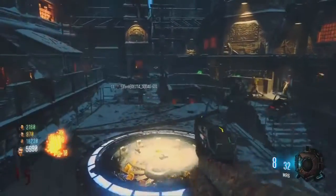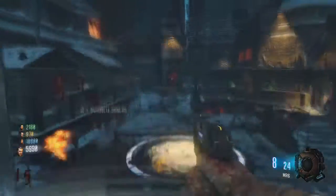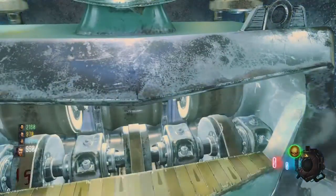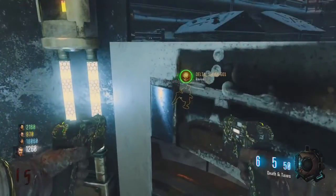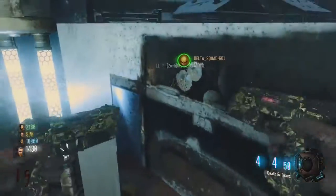I decided to upgrade my guns to Death and Taxes because I had enough money. This method was great because I could blow up the zombies and survive to the next round. Unfortunately, with there being so few zombies, finding them and baiting them to get killed is extremely difficult.